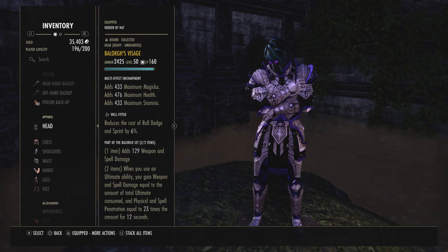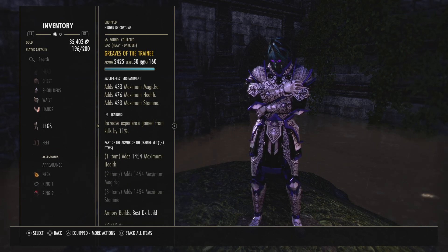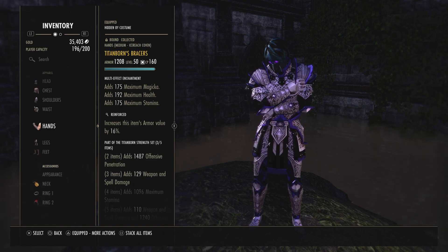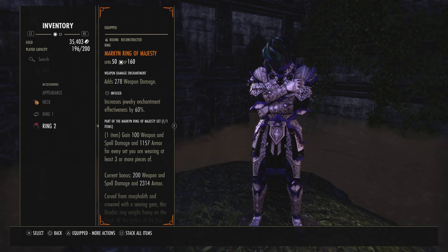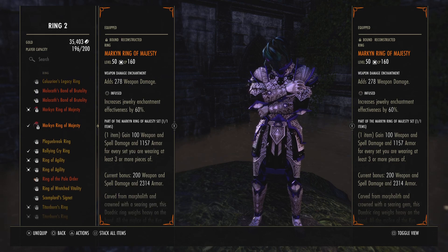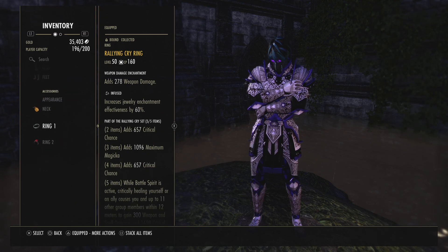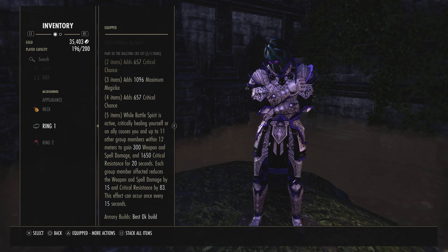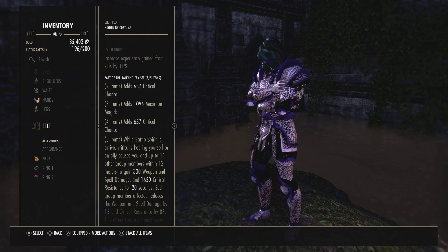We're running two heavy pieces on shoulders and helmet, heavy on the legs, one medium — so three heavy, three medium, and one light overall. For the ring, you can use Malacath Band or swap to Bloodthirsty; either one works well. Rallying Cry is a light armor set on the body.